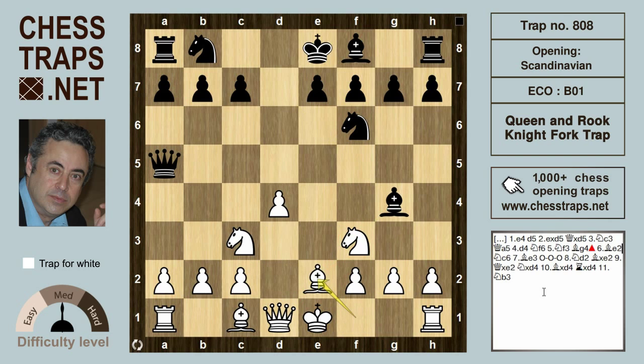Bishop e2 unpinning, and knight c6. Black has played this extremely aggressively with rapid development, and black is going to be castling long and then trying to play e5 in the centre.